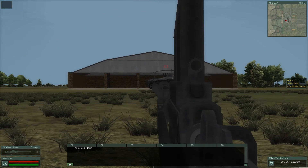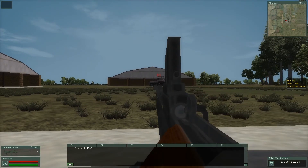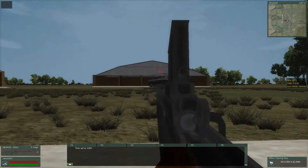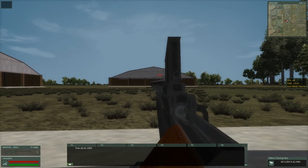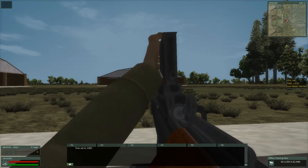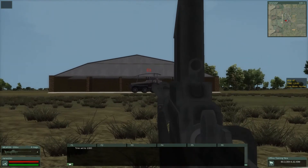As for hitting 232s with the ATR, I usually try and aim for the area just below the pole and just above the wheel skirt. I'll put a couple in there — a lot of times it'll flame them.